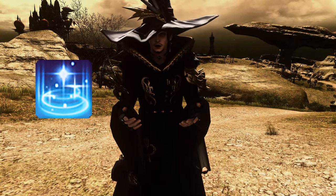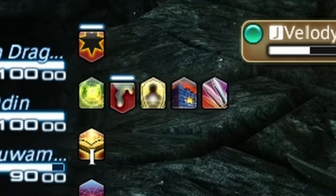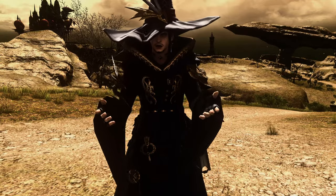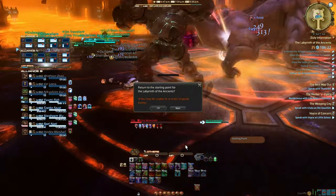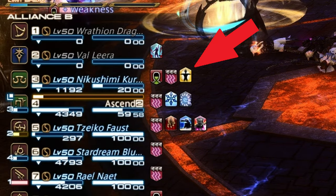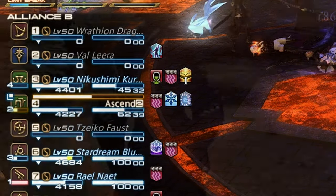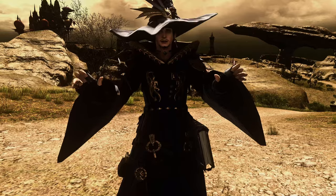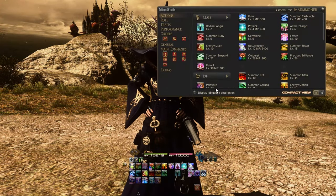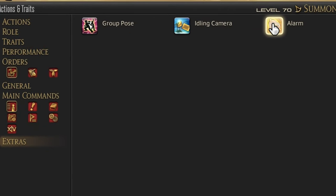For healers: do you know how to use Esuna? When you see a debuff with a bright blue line over it, that can be dispelled with Esuna — save the tank from poison. Want to survive longer than a second after being revived? Don't use a skill or action when revived, because you get a buff called Transcendence which makes you almost invincible. It lasts a few seconds but you lose it if you cast a spell or use an action, so use the time to run to safety. You can also set in-game alarms by going to your actions menu, the extras tab.